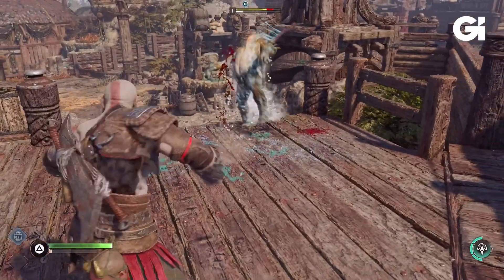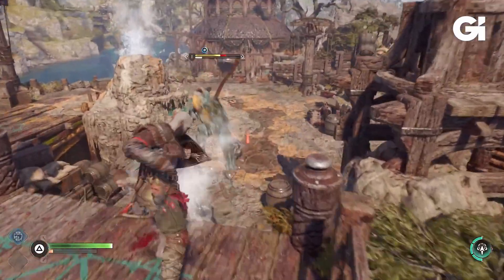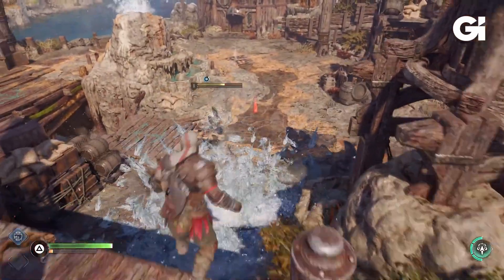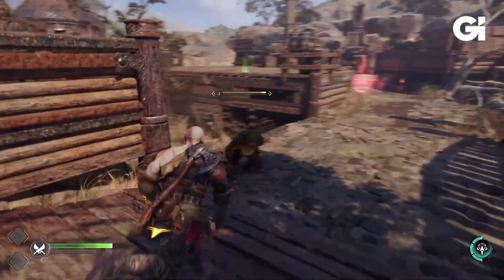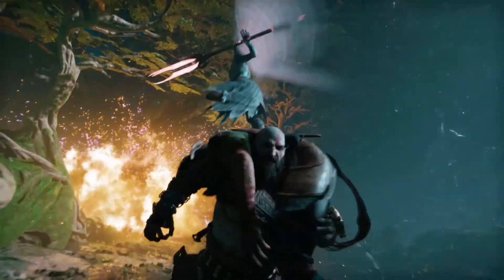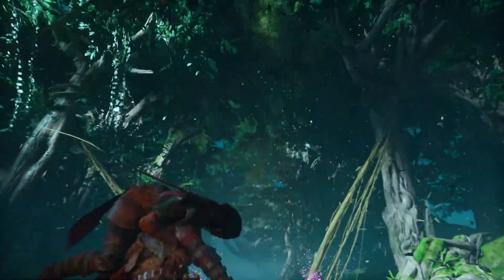We see more runic attacks with the axe that we've seen if you've maxed out the axe in the other game. But it seems like in this game you won't need to max it out and can actually get these abilities quite early in the beginning of the game, which I think is actually a good idea and a good play by Santa Monica. That was a really good gameplay segment.